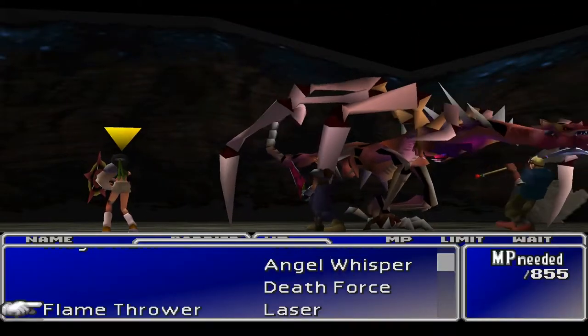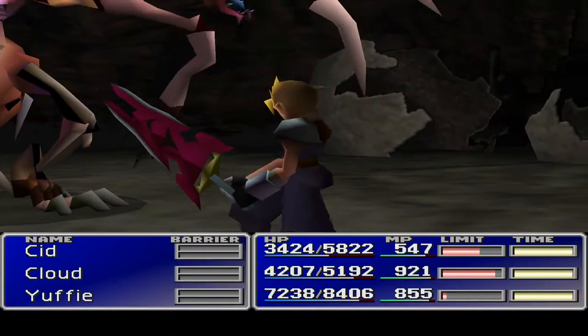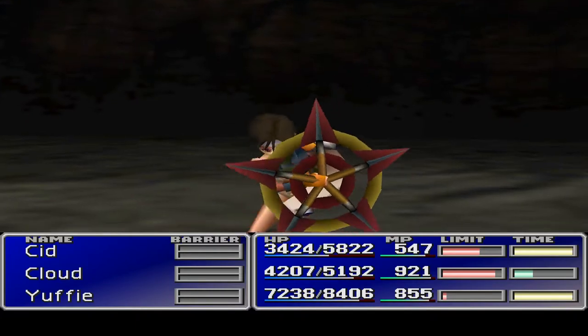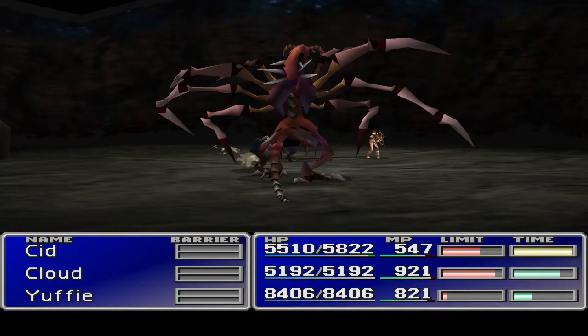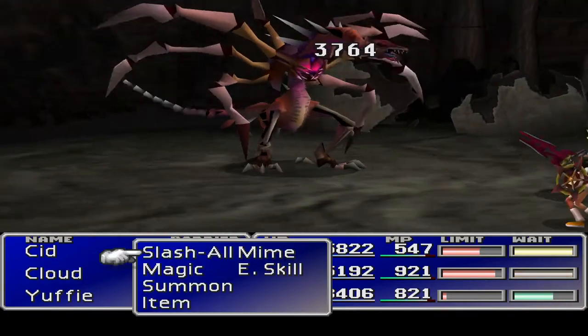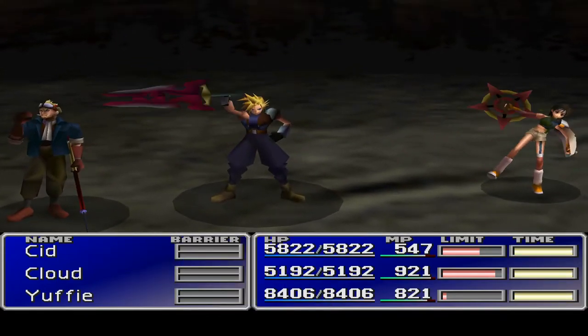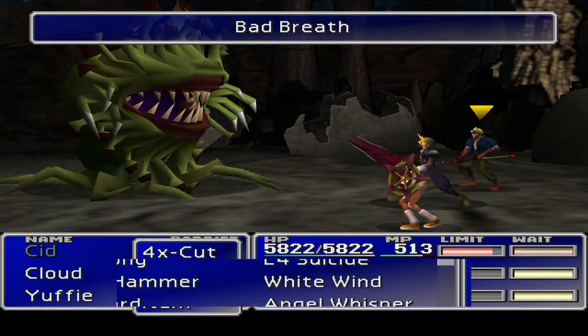Dragon Zombie! I believe this guy is going to drop Shadow Flare when he dies, so let's do our best to completely mess him up. I'm not sure how many hit points he has so I have to be aware that the last hit is the one that does him in. Here comes Cid for some big damage. No shadow flare then - we'll keep him alive next time.